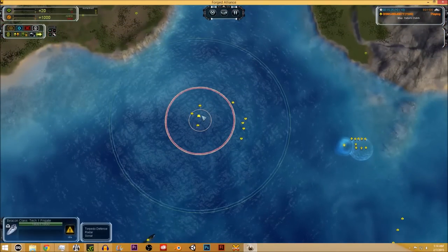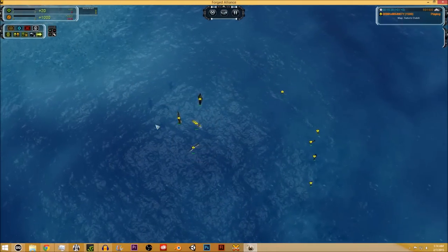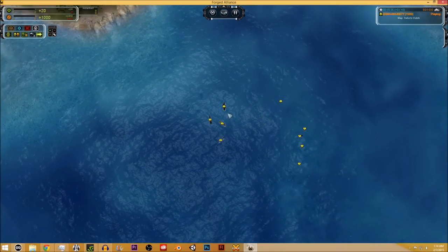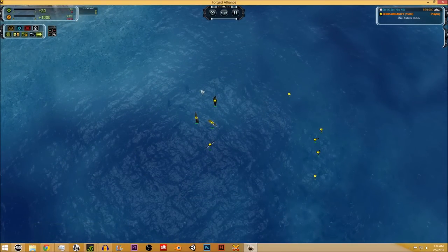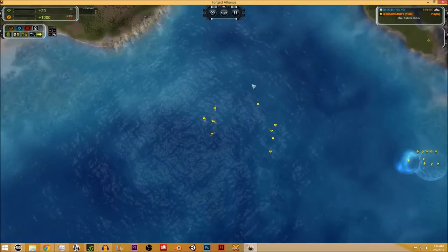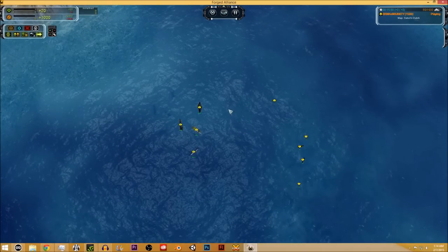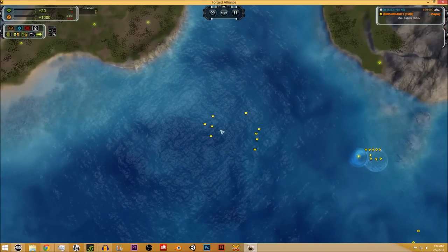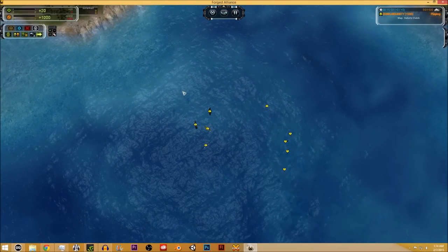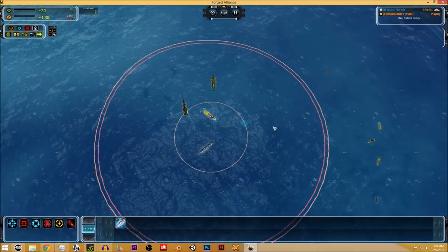We're going to start with Tech 1, as we always do. Tech 1 is going to be the meat and potatoes of your navy. Your frigate is the backbone throughout the entire game — it is your meat shield. It has high HP and decent damage even though it's on a low range for the mass cost. You're going to want to be building these the entire game; if you stop building frigates, you are destined for doom. These vary just a little bit on cost and attributes, but we'll run through them quickly.